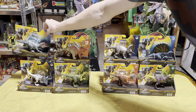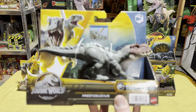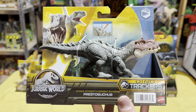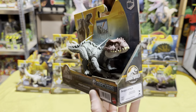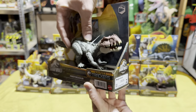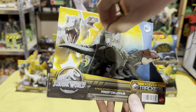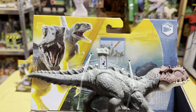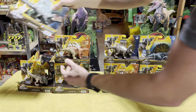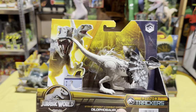Probably my favorite from Wave 2 is the Prestosuchus, a super cool land-looking reptile with a big chomping mouth. I really like this figure. And now let's get that scan code.